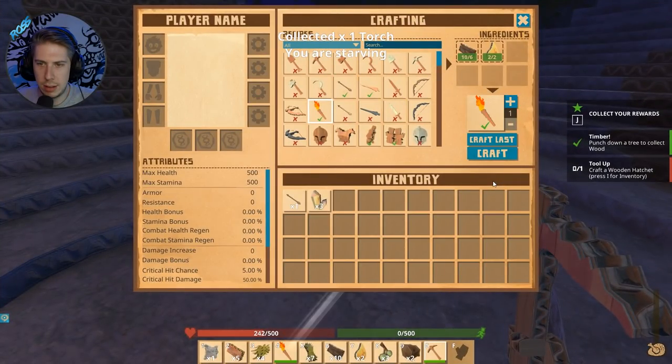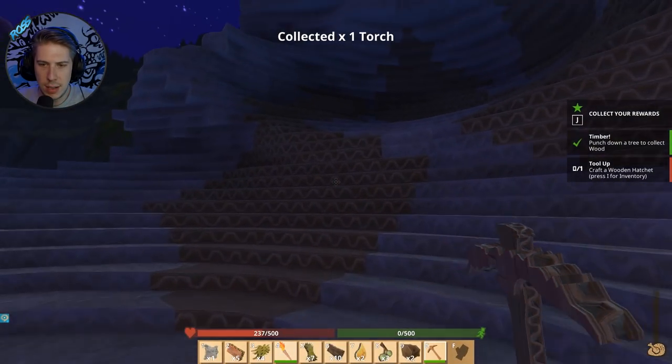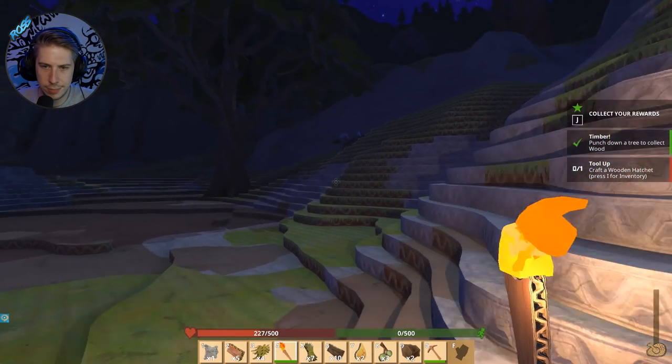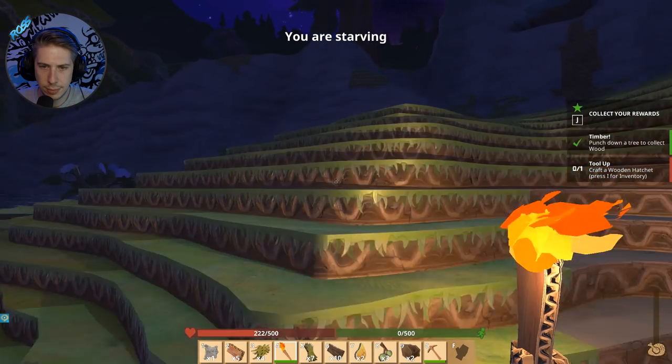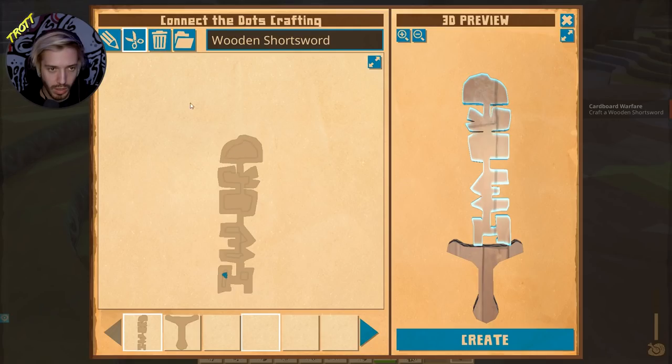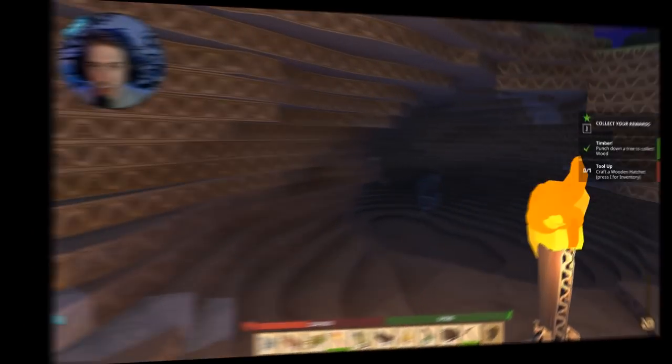Crafting. There we go. You have to leave the crafting menu open while it crafts. That's another thing. Tell me another thing. The torch looks quite aesthetically pleasing, it looks nice. Now tell me the next thing.